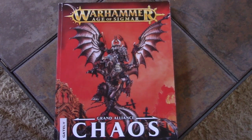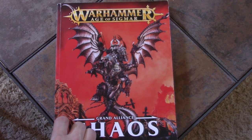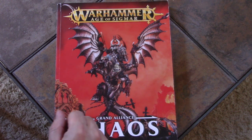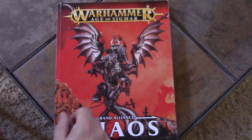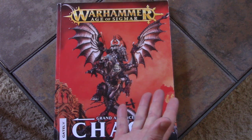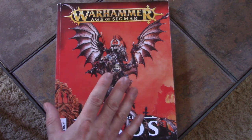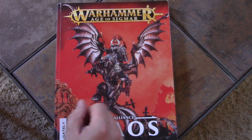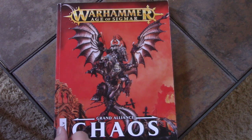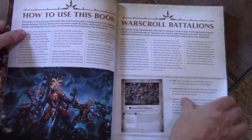Hey, hey, Blue Table fans! Sean here, and we're going to take a second look at the Age of Sigmar Grand Alliance Chaos book. This is one of the four big grand alliances — chaos and order, death and destruction. Now, I've already done a look at this book, but it's been my constant companion for a couple of weeks now. I've literally slept with it on my pillow. I'm really, really into this. So without further ado, I'm just going to skim over it and point out some of the more interesting units.